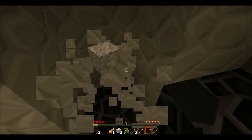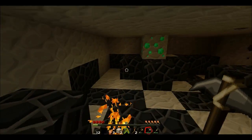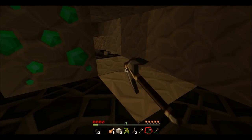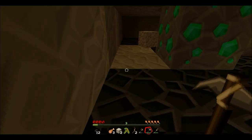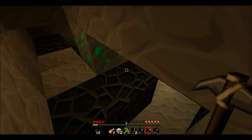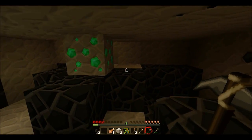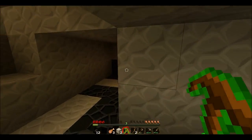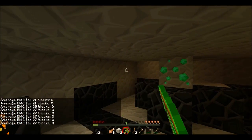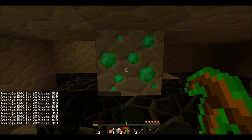So basically this is actually a really good thing. The reason I'm not mining it is because emeralds can't be picked up with a stone pickaxe. So basically I've already pretty much gone over this, but it goes over and then boom boom, eight hundred and nineteen.